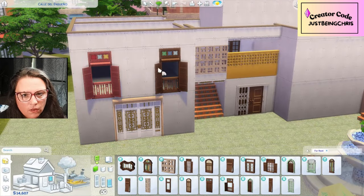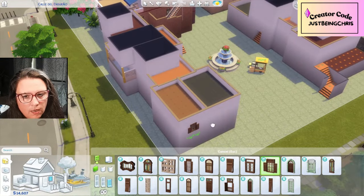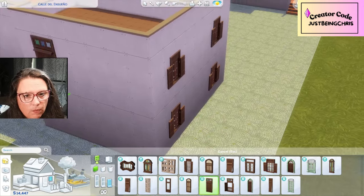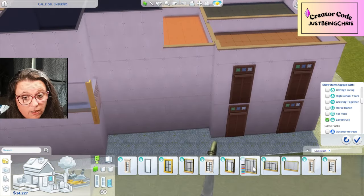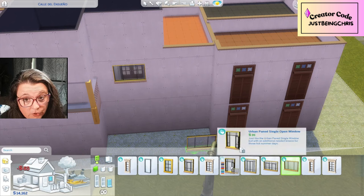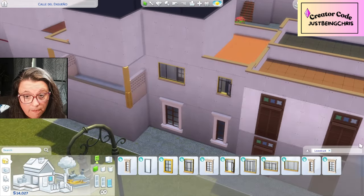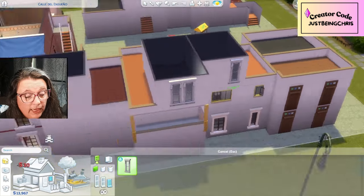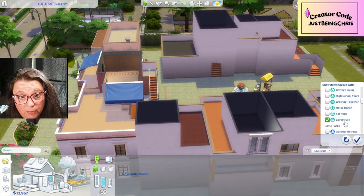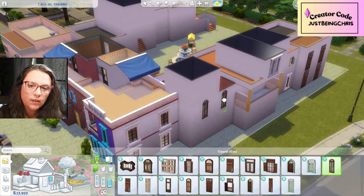I really like For Rent and how many window options there are. With Lovestruck, I feel like we should have gotten maybe a few more medium and tall windows — that would have been cool. But For Rent has so many windows. I love the open pane concept from Lovestruck. It would be really cool if sims could actually walk over and open the window.